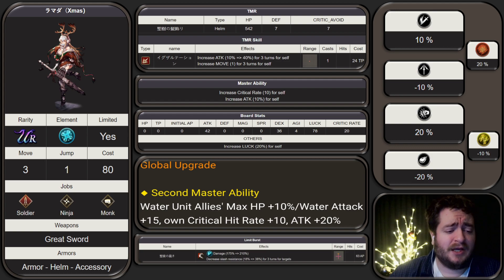Her primary weapon is going to be Greatsword. She can equip Armor, helmet, and accessories. Her TMR is a helmet that gives Defense 7, Critical Avoid 7, but it also gives 542 HP, which is pretty beefy.